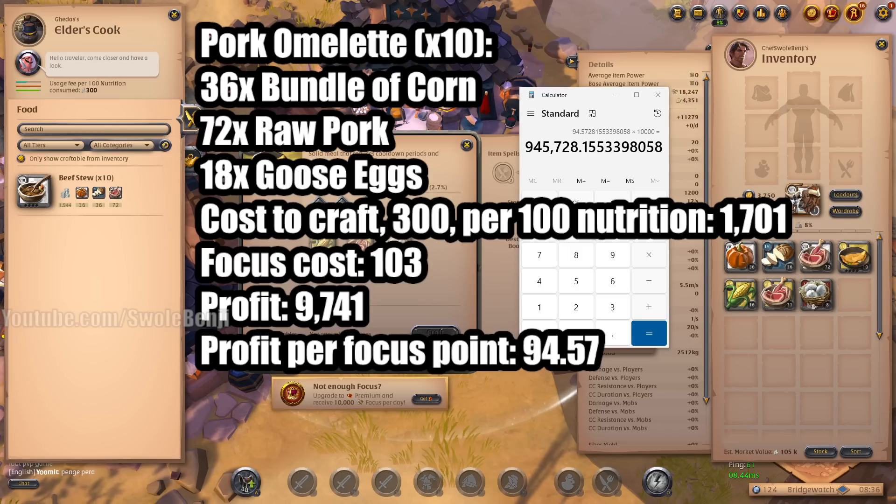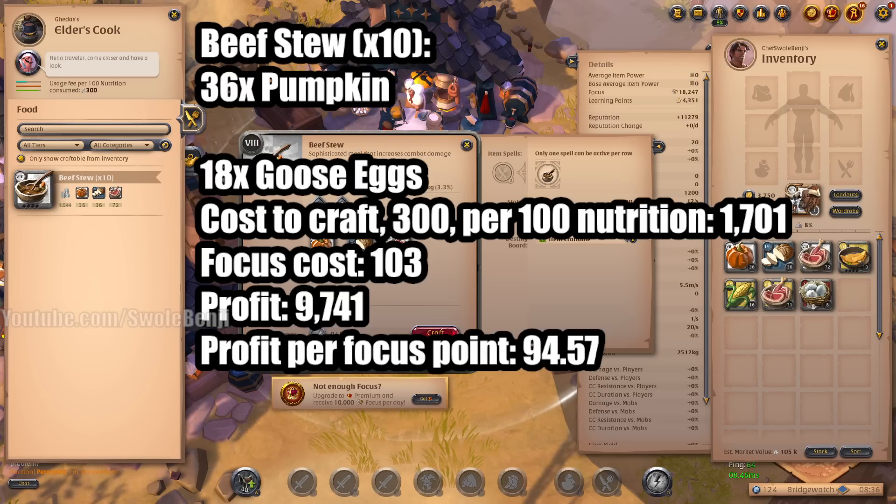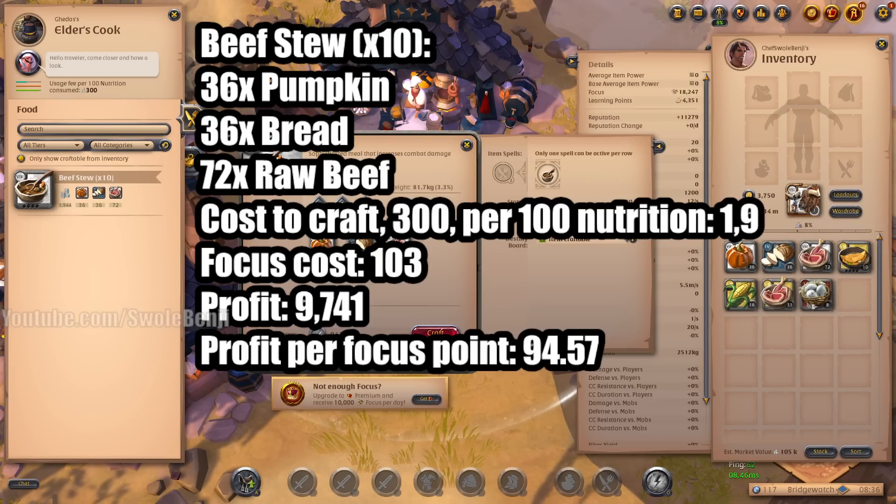We're going to do beef stew, and it's also times 10 crafts. The beef stew requires 36 pumpkin, 36 bread, and 72 raw beef. The cost to craft this is actually 1,944. And our focus to craft it is 122.